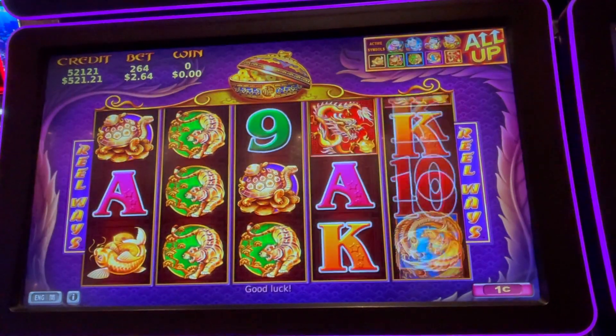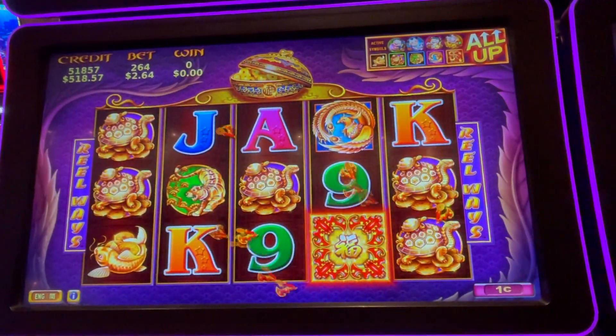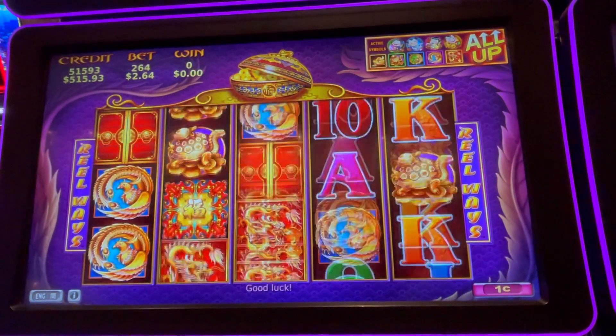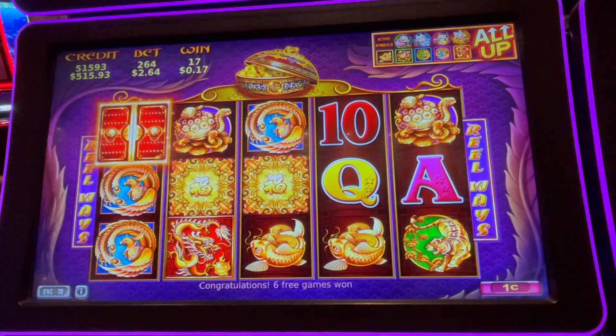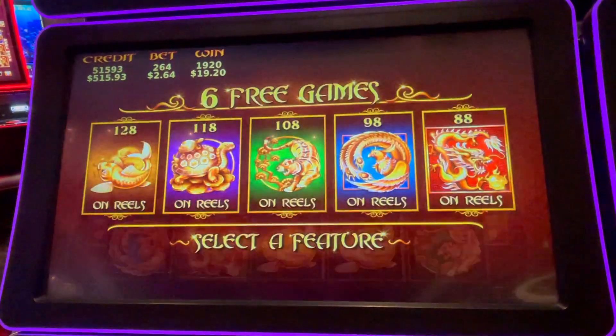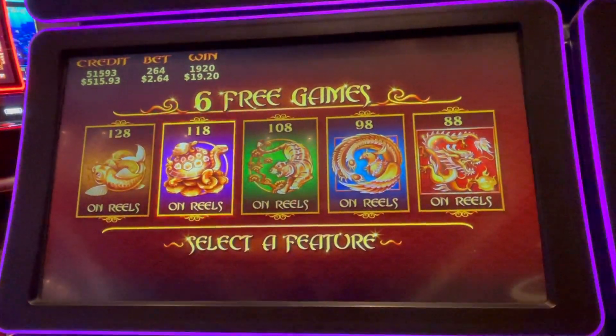I want to hit that bonus. We need three of the red doors. $19.20 to start. I always choose the purple turtles — I like them. I've done really well on them.